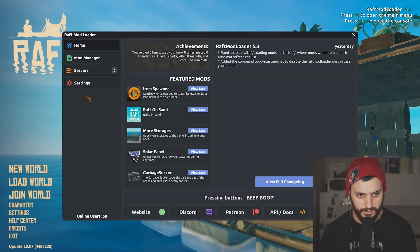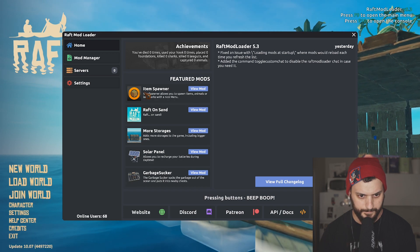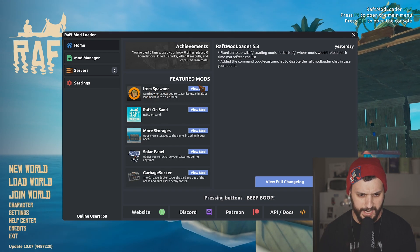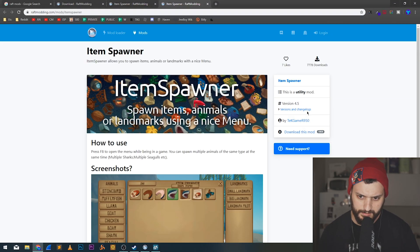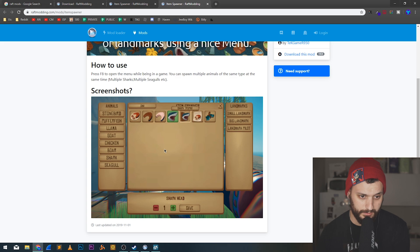I want to see on the UI what's happening here. So what I want first is the item spawner. I just click here - view mode - and then let's download. This is looking good. Press F8 to get some items.